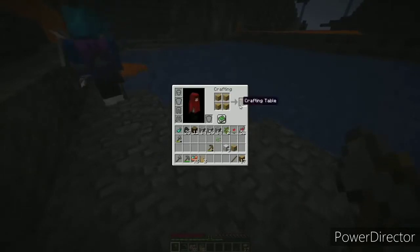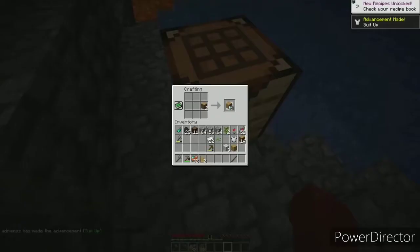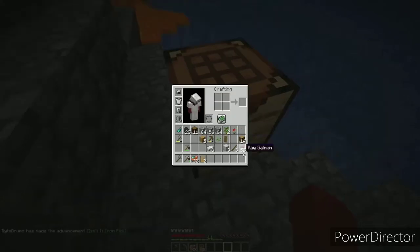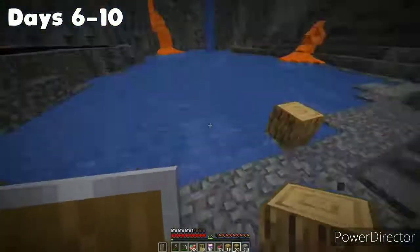We eventually found ourselves in a really gigantic cavern filled with water, lava, and all sorts of new-looking blocks — it looked kind of sick. We placed down a crafting table and made ourselves a shield. I also took a lot of the iron and made myself some armor. Looking kind of iced out right now.